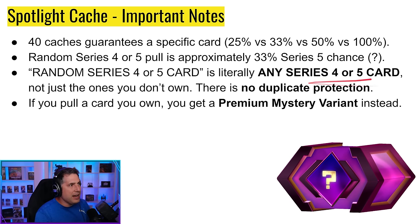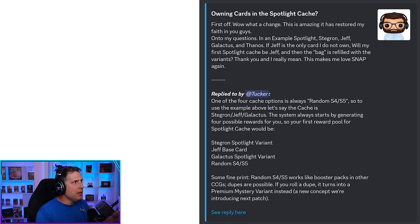The random Series 4 or 5 card can be any card in those series — not just ones you don't own. There is no duplicate protection. However, if you pull a card you already own, you get a premium mystery variant instead — guaranteed to be either a 700 gold non-pixel variant or a 1200 gold regular pixel variant. This has been officially confirmed: random Series 4 and 5 works like booster packs in other CCGs, dupes are possible, and if you roll a dupe it converts to a premium mystery variant.